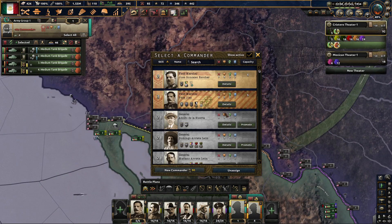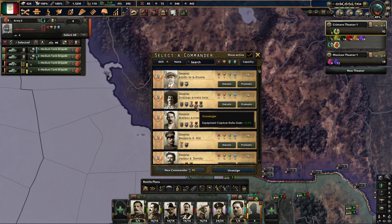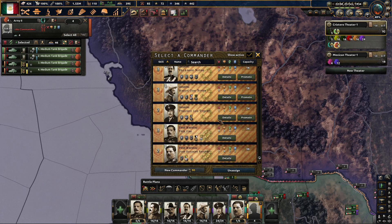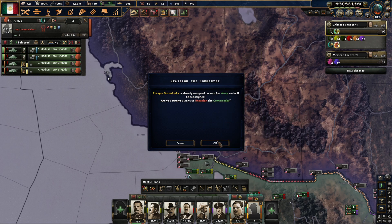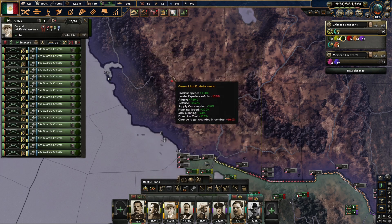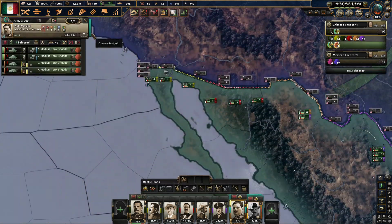I need to think about who my tank commander is going to be here. Scavenger — no. Bearer of artillery. Guerrilla trickster — this could be good. We'll go Grostieta. Oh, there's Huerta — he's still a general. I didn't even realize that. That's a little silly.